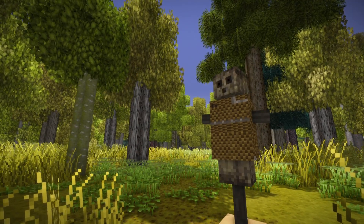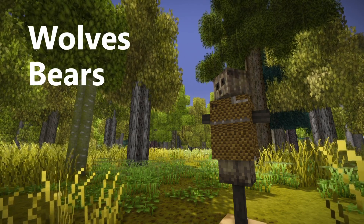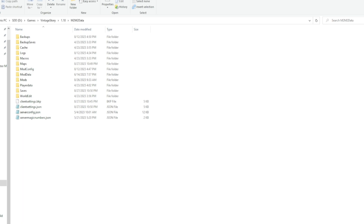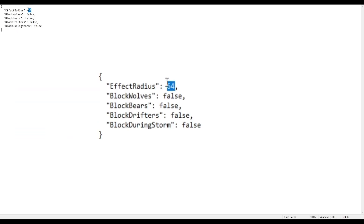Once the mod is installed, you can configure the mod to allow or block the spawning of wolves, bears, and drifters. To do that, go to your mod config folder and open the watcher-config.json file. Here, you can change the radius and change the false to true for any of the entities you want to block.